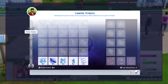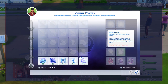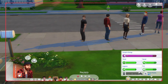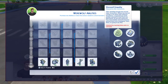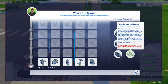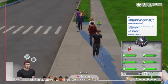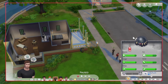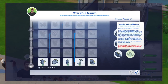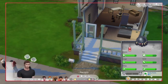Werewolves have Dormant abilities, a total of six. Once your Fury gets up there, they will eventually go into a rampage and automatically go to their werewolf form. If you are successful in not scaring any sims while on that rampage, you will gain the Transformation Mastery dormant ability. These don't require any ability points - they just require a certain task to be done, and once that task is done you can level that ability up.